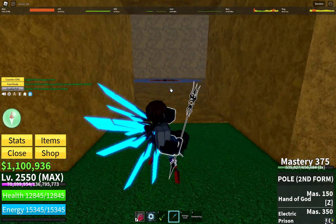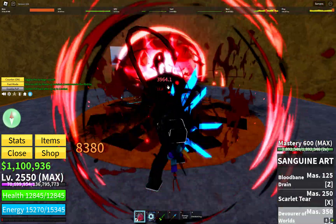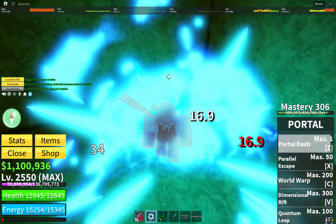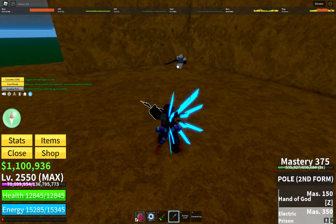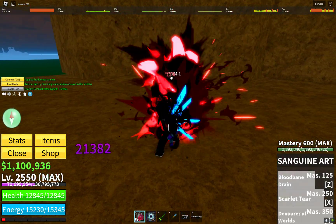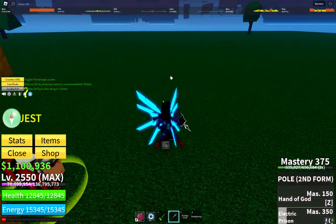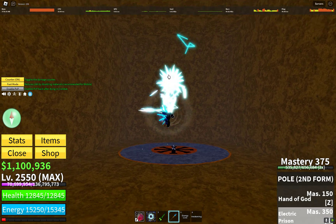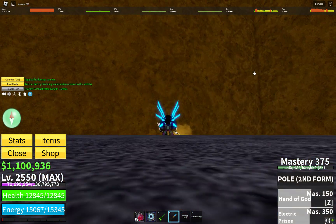At number 10 we have the Pole Second Form. It's very easy to adapt to when you're first using it and it can be played with any fighting style, as it has great stuns and high damage. Its cons are that it's a rather outdated sword and a skilled player who knows about it can easily counter it. It can also be bad in aerial PvP as its moves will be difficult to hit.